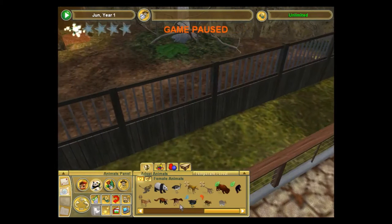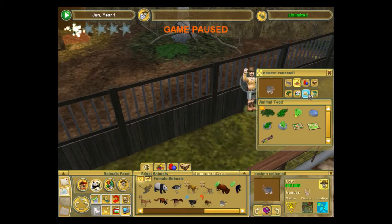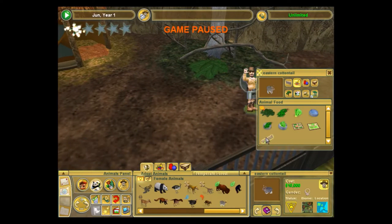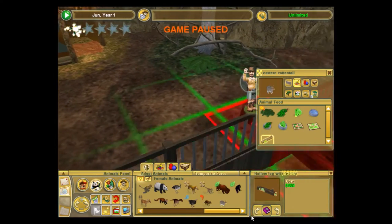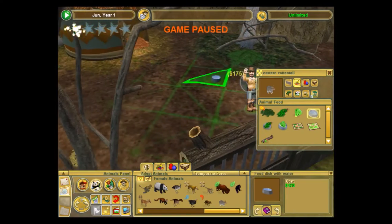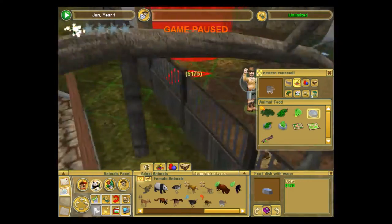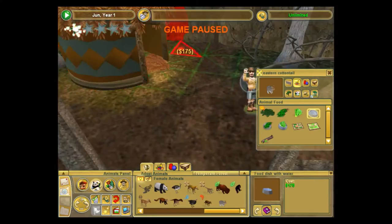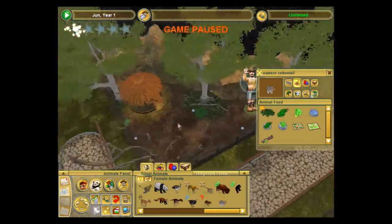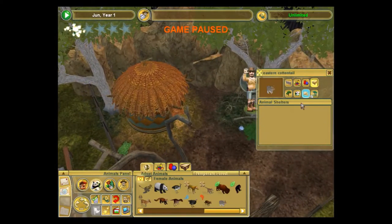I definitely want to lower this fence though. Yeah, that'll work. Maybe put one log right there. Oh yeah, I'm going to need water, so put some of these around, just sort of wherever they fit. What about shelters?